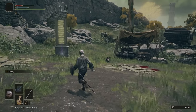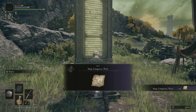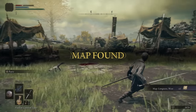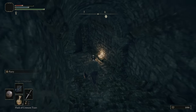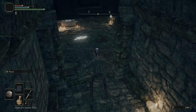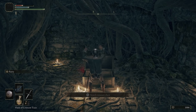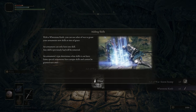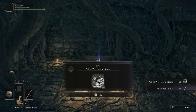One of the first things you'll want to do in Limgrave, or any of the other new areas you arrive in, is grab the map fragment, so make sure and prioritize that. In the same encampment as Limgrave's map fragment, you'll find the Whetstone Knife, which is needed to modify your weapons using Ashes of War, an important skill for maximizing your damage and making the most of affinities. Check out our guide on Elden Ring's combat to learn more about that.